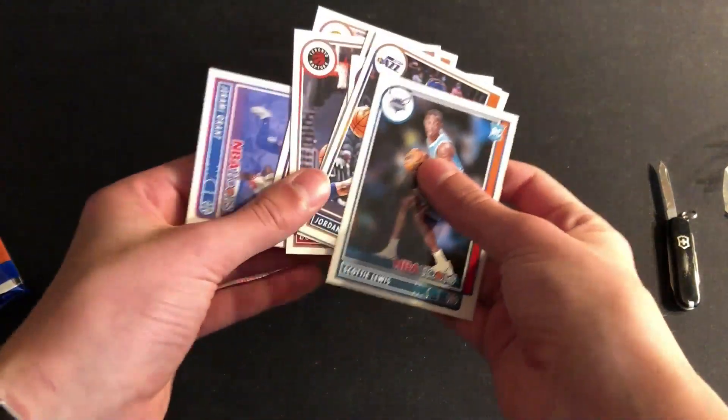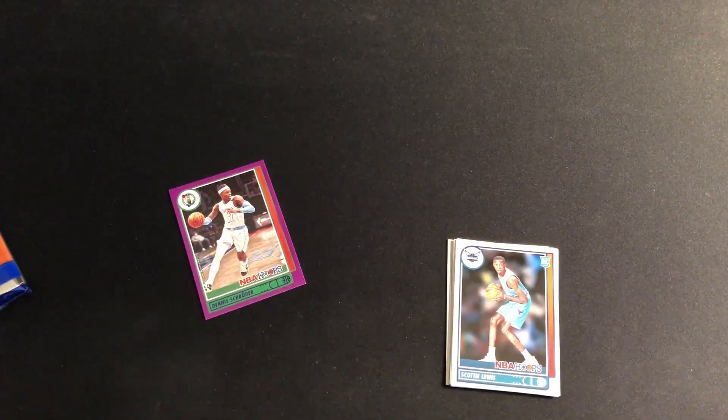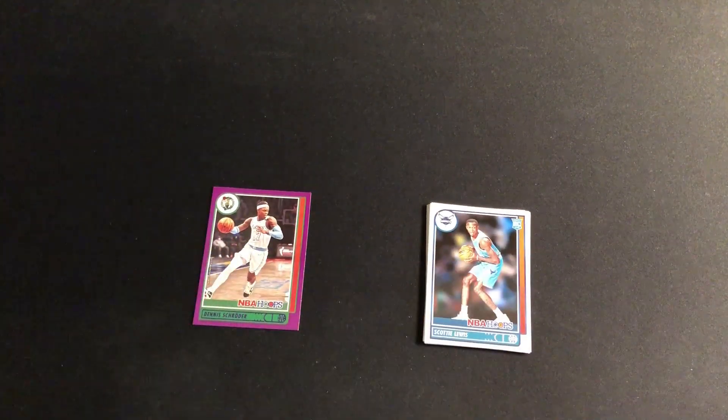Not a huge name but purple parallels look nice, and then a rookie of Scotty Lewis. Not a great rookie, not a great purple parallel, but I'm sure there are plenty more great cards to come in the future. Subscribe to the channel — Merry Christmas everyone, I'll be back tomorrow for Day 2, see you then.